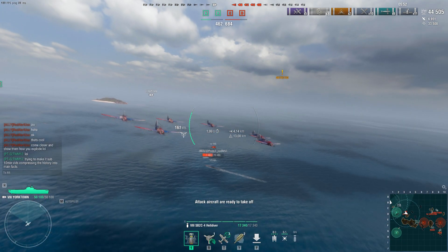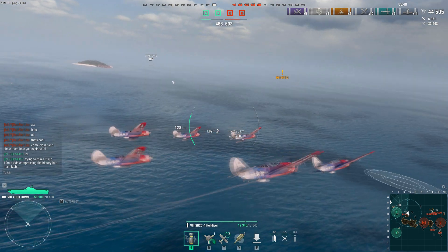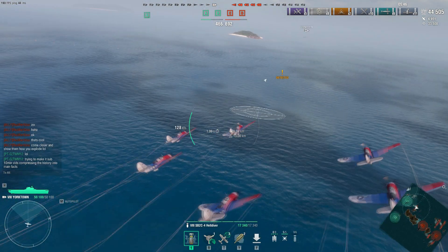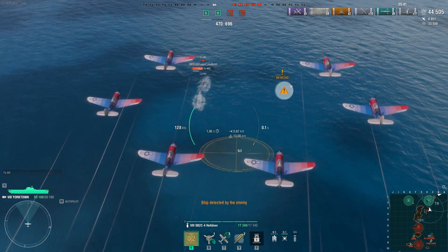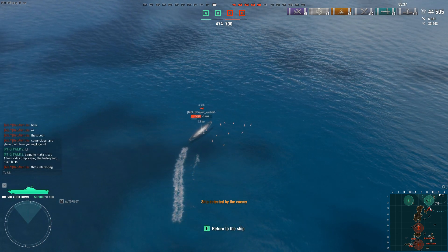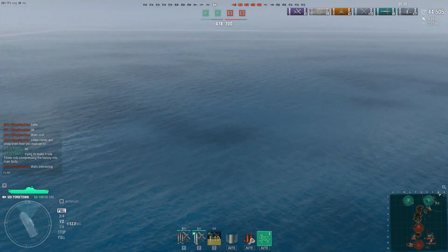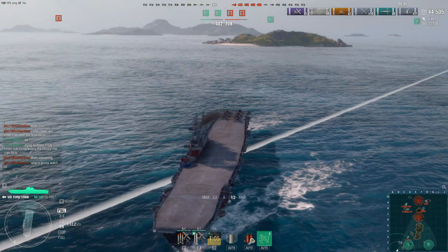Maneuverability: she's pretty fast at 32.5 knots. Turning radius is pretty poor at 1,070m. Rudder shift is 12.4 — not bad though, on par with most cruisers. Concealment: 13km by sea, which isn't half bad. Overall concealment ranges from 0.0 to 10.2 by submarine, 10.2 by air.